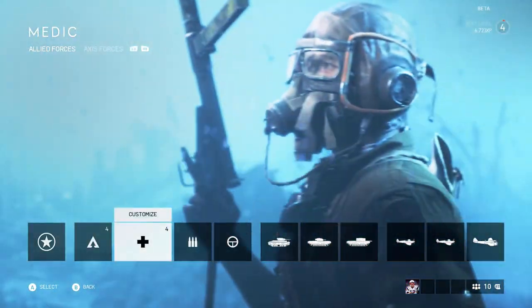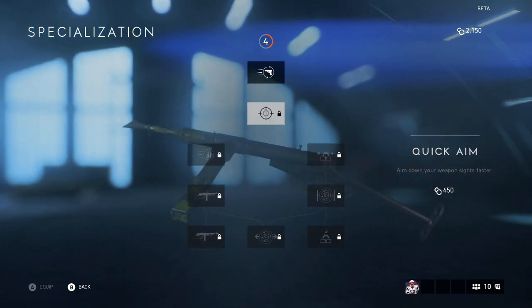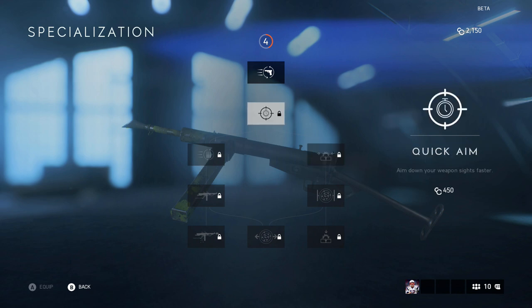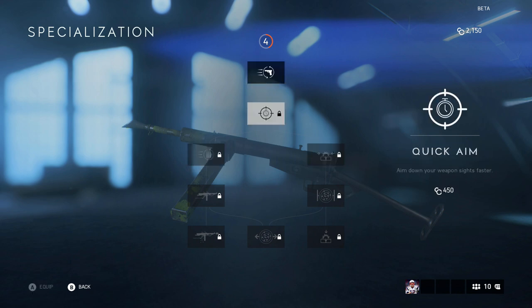For another example, we'll go to the medic because I have a Sten and my medic class is level four as well. Again there are specializations for the gun you can customize however you want, but first you have to buy Quick Deploy and then it unlocks the next one so you can move further down the tree.